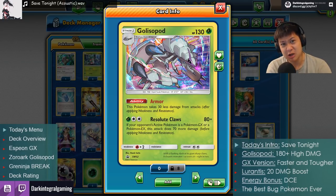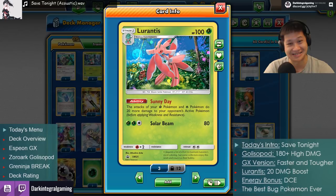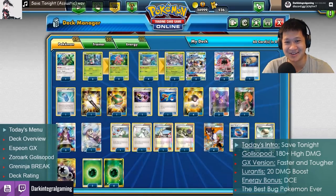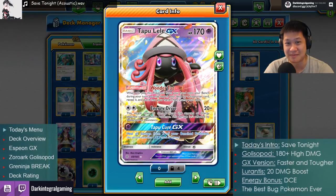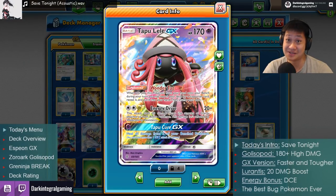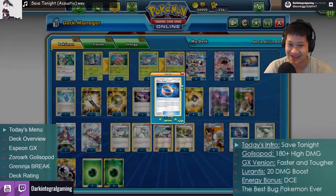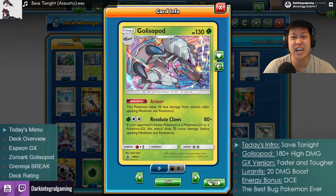Golisopod — let's quickly break it down. The regular one has 130 HP for a stage one, which is pretty good. Take a look at Lurantis, also a stage one with 120 HP. Golisopod actually has more HP than that. Look at this armor — it takes 30 less damage from attacks, so you need to do 160 to get a KO in a single hit. You need 170 to KO a Coconut Master. You cannot use Choice Band against Golisopod because it's not a GX, so it is very likely going to last two turns — practically a GX card that's worth only one prize card.